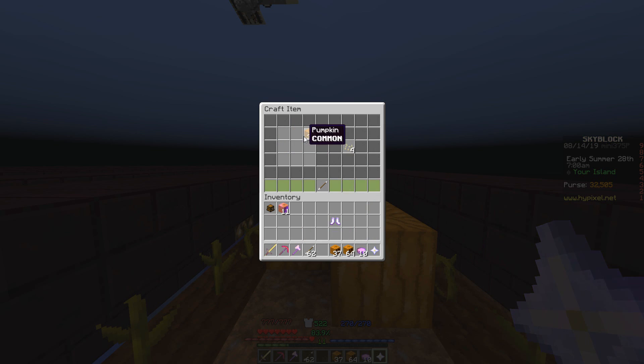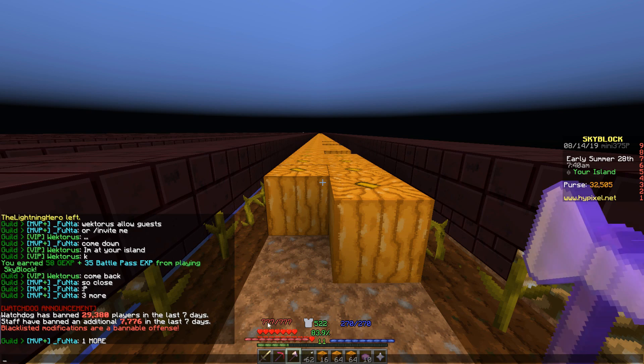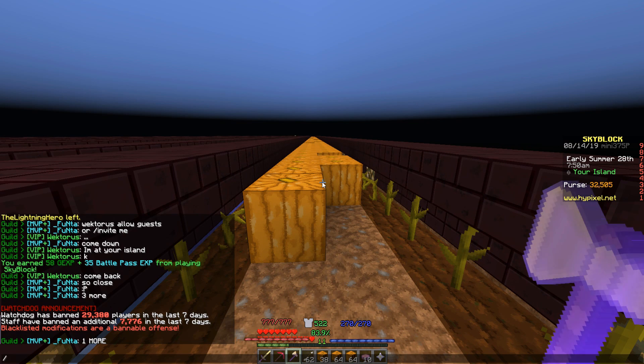My personal favorites are the enchants and reforges, the full inventory notification, and the ability to move the UI around — it's pretty neat. There are a lot of good features. Another thing I totally forgot to mention is that it hides players near the auction house.